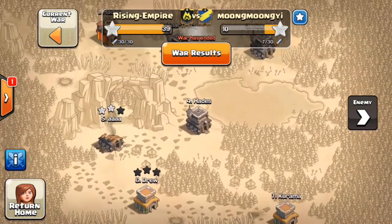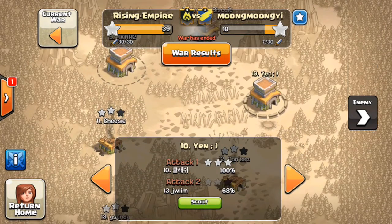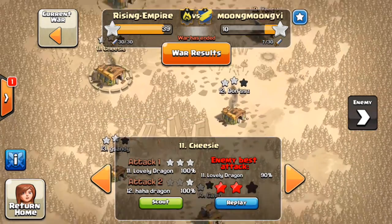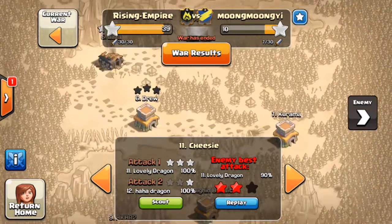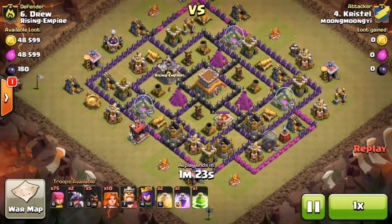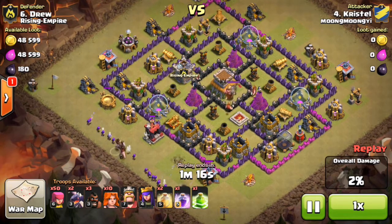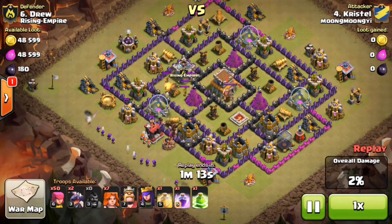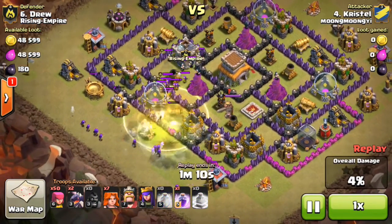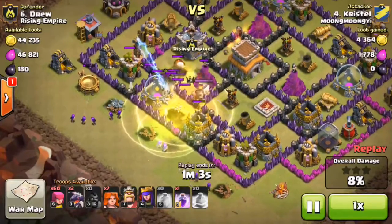Look at their number four failing on number six — not even a star. It was pretty hilarious. They only got one or two stars. Let me show you this one — Mr. Crystal attacking Drew from our clan. Look at that army — that's something a town hall seven would use. He drops a jump spell for Hog Riders and another Heal spell, doesn't even bother to lure out the Clan Castle troops.